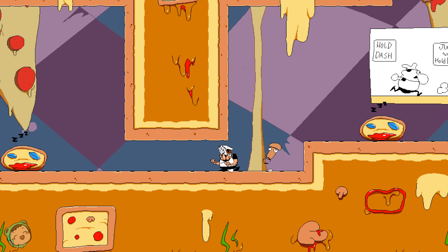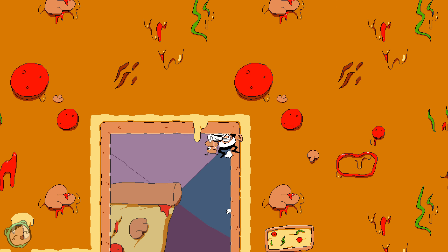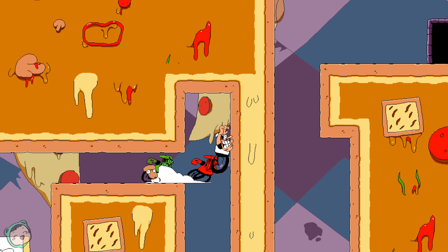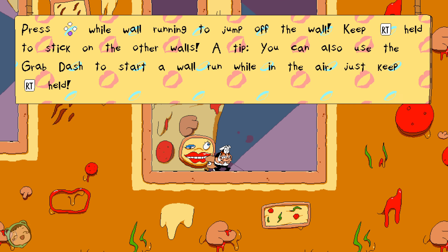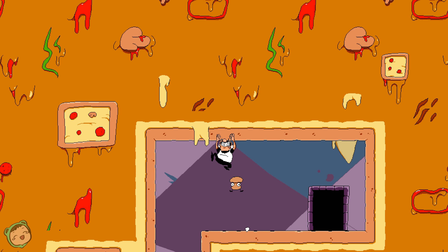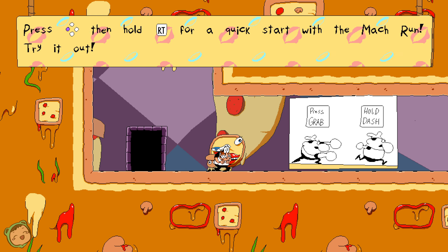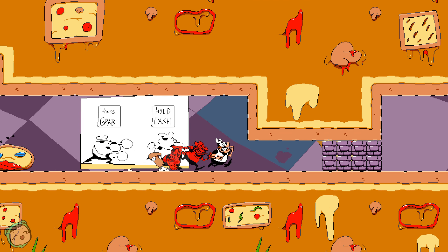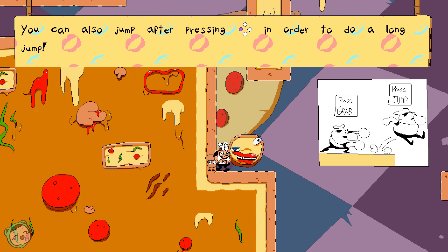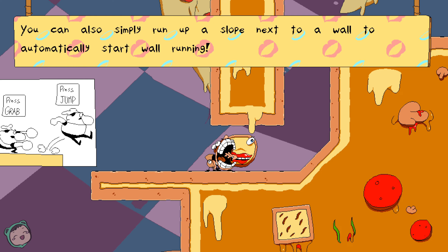Let's go back because there's a thing I kind of want to see — oh, there's nothing. I thought there was going to be a secret there, but I guess not. I wonder how many secret areas there are. Then hold that for a quick start with a mock run. Press that to do a long jump. You can also simply run up a slope next to a wall.